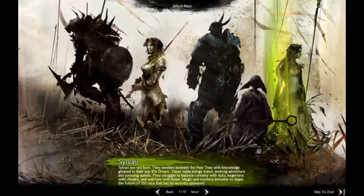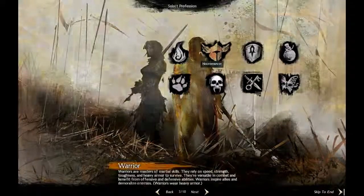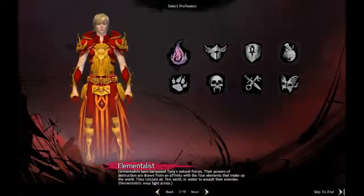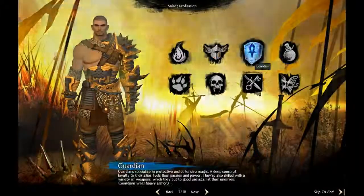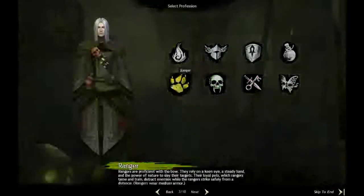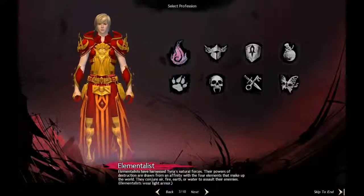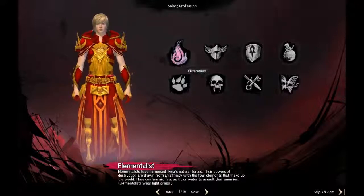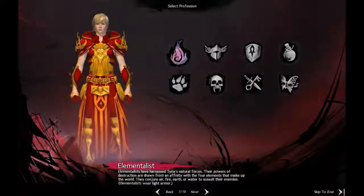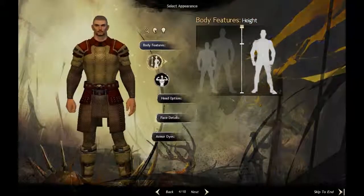Now, after you make a character, I'll just go and make a new one. You can choose female or male — I'm going to go with male this time. Then you've got your eight professions, which are your classes: Elementalist, Warrior, Guardian, Engineer, Mesmer, Thief, Necromancer, and Ranger. I'm going to talk more in depth about these classes in the second part of the tutorial, so you guys can actually go ahead and skip to that video. You can see all the differences they have and try them all out. I'm just going to pick a class — doesn't matter what.